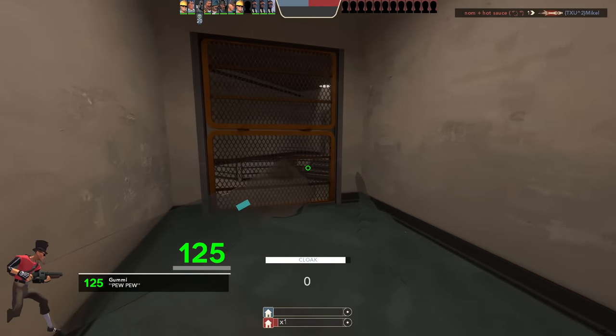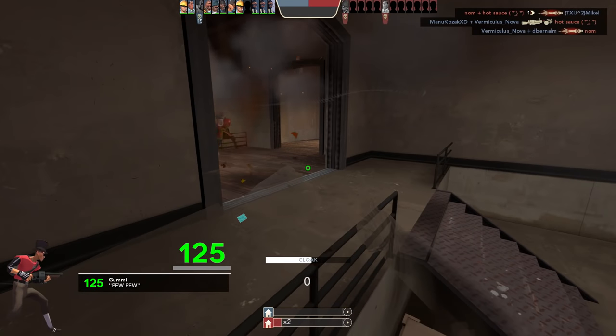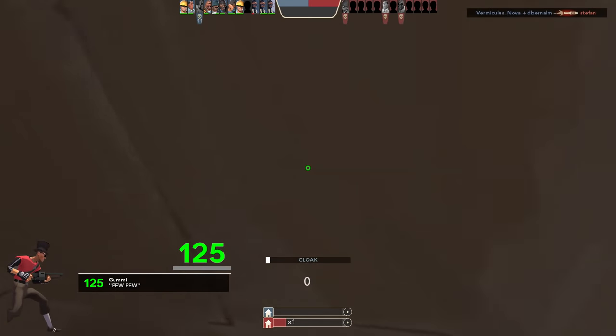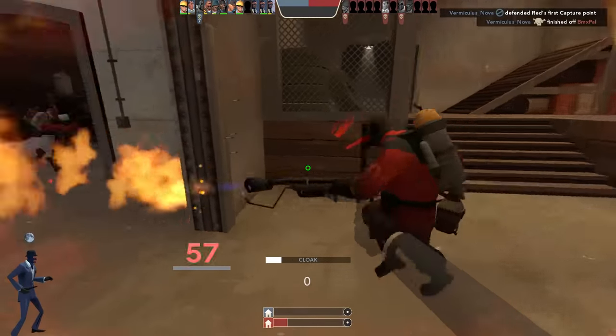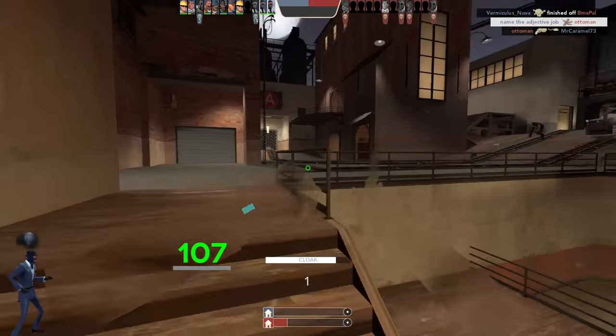We just kind of hit random map and this is what showed up. There's a soldier waiting for us up top, but little does he know we can right-click and go. He knew exactly what we were going to do — he was planned for this day. Jesus Christ, I've never seen anyone so prepared for the pre-game on Pipeline. That was a bit messy — we missed the medic, but it's alright.